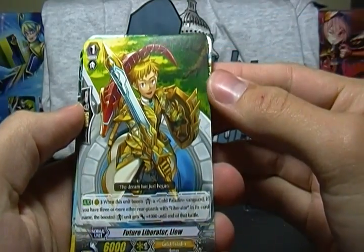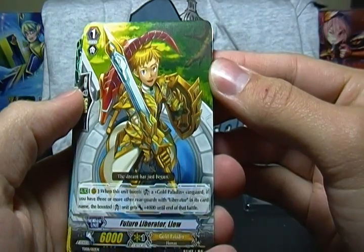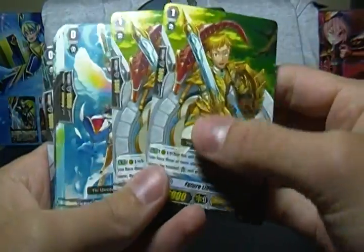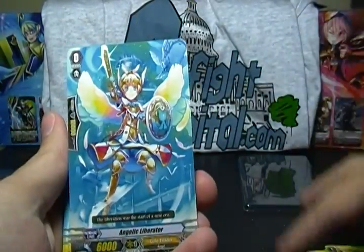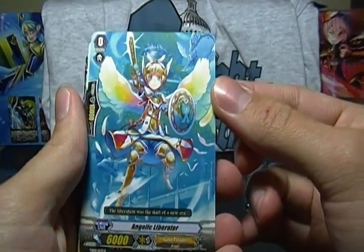Future Liberator Liu: when this unit boosts a Gold Paladin Vanguard, if you have three or more other rearguards with Liberator in its name, the boosted unit gets plus 4,000 — so he can be a 10K booster for the Vanguard only. You get two of him. The starting Vanguard is the 6K vanilla, Angelic Liberator.